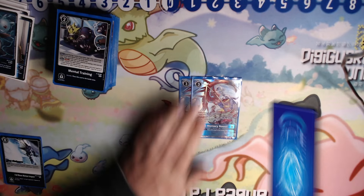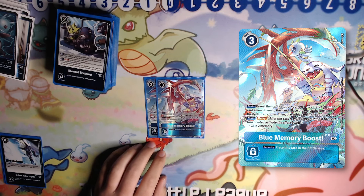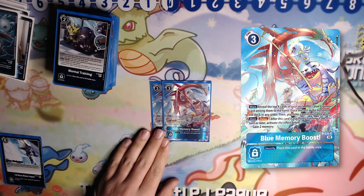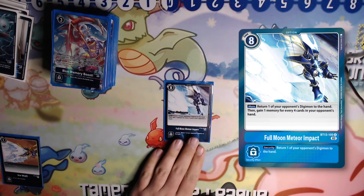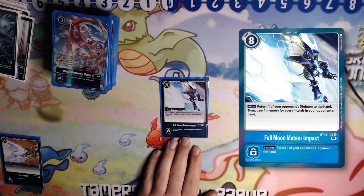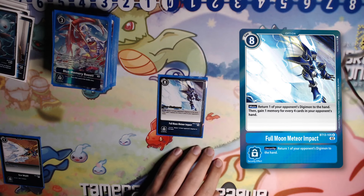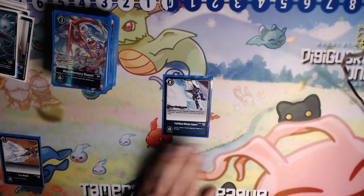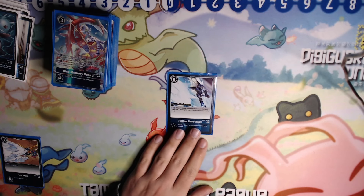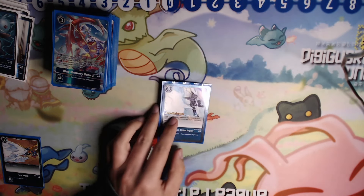We're running 2 copies of Blue Memory Boost. When you've already found your Thomases but need your Mirage Galgomon or another piece, you play this for 3, dig top 4, add a blue Digimon to hand, and bot-deck the rest. I could even see going up to 3 copies. Then 1 copy of Full Moon Meteor Impact — the effect is to bounce an opponent's Digimon to hand, and you gain 1 memory for every 4 cards in your opponent's hand. By default this is probably 6 cost at most since your opponent usually has at least 8 cards in hand. It's also good to proc Mirage's effect — if you have Mirage on the field and they have 8 cards in hand, you play this out for 4. Really valuable.